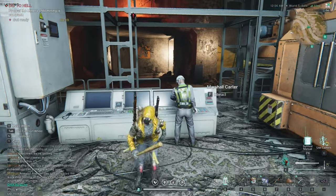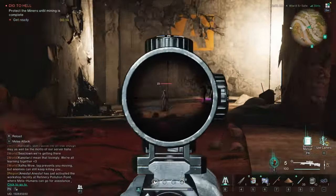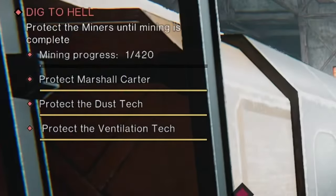At this point you will have 20 seconds to set up and prepare for a horde event. Once the 20 seconds elapses, the mining process takes 420 ticks and you need to protect the NPC workers during it. For this to succeed, at least one of the workers needs to survive.